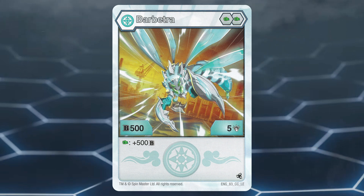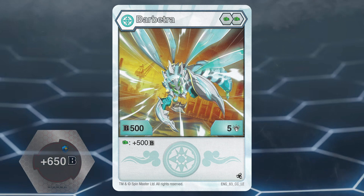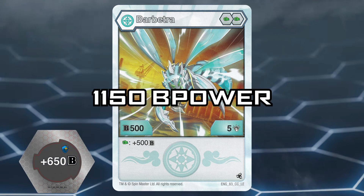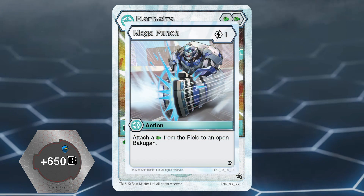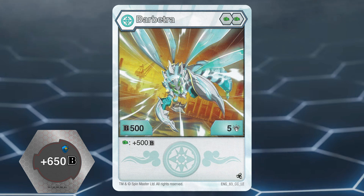Second is a bit more tricky. First open on a plus 650 magic shield, which will bring Barbitra to 1150b power. Then use the core grabbing action card Mega Punch, which is a Haos action card that lets you grab a green fist. Luckily, this Barbitra is a Haos Bakugan with a green fist.